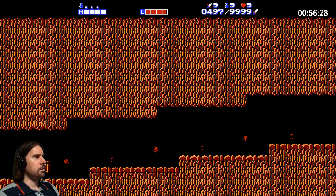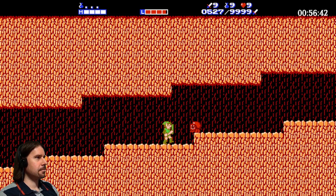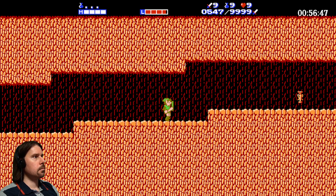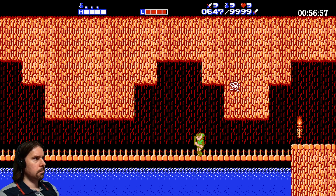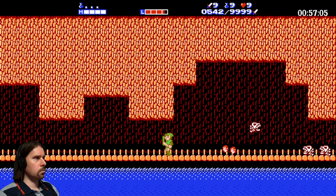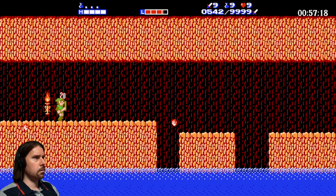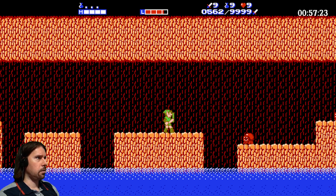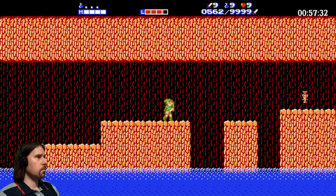I think if we go all left we come to the secret island. We're really powerful with level nine - nothing is a challenge here. It's sad we don't have the downward step though - that would make things so much easier. It's really one of the best techniques in the game. I think we're right here.